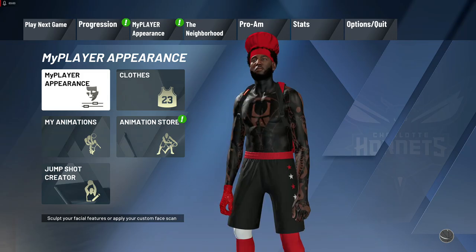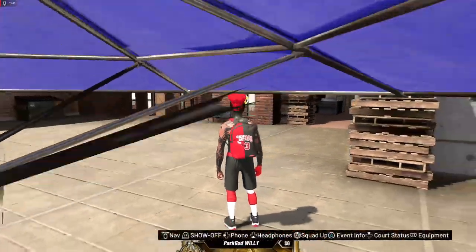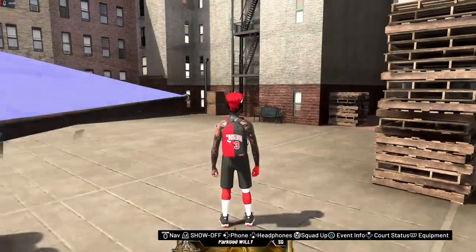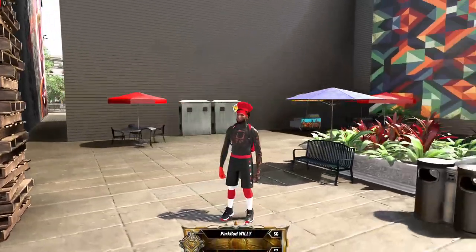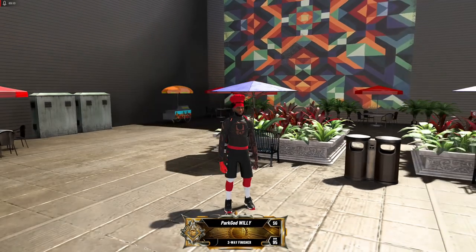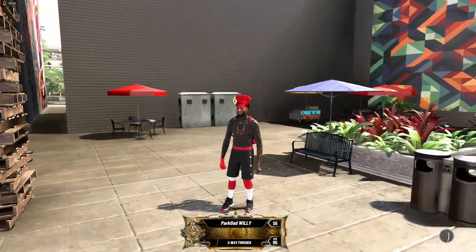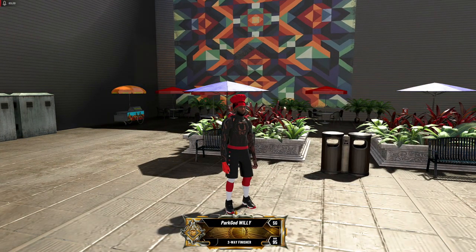Now go back into 2K, go to 'My Player Appearance,' save your appearance, and boom — simple as that. After this you can swap in another item or mix and match whatever you want. All you gotta do is replace one of your clothing items, then go back and rearrange them to see which slot works for you — that's how I do it.